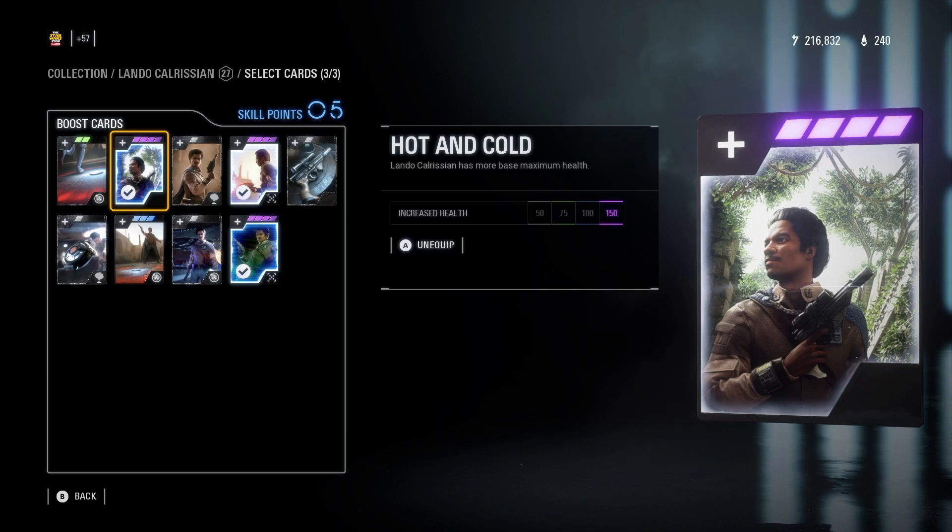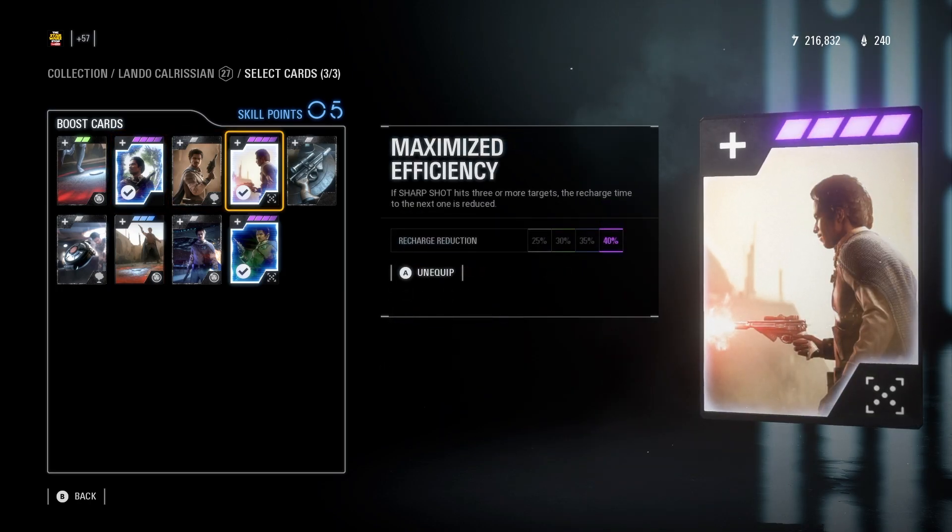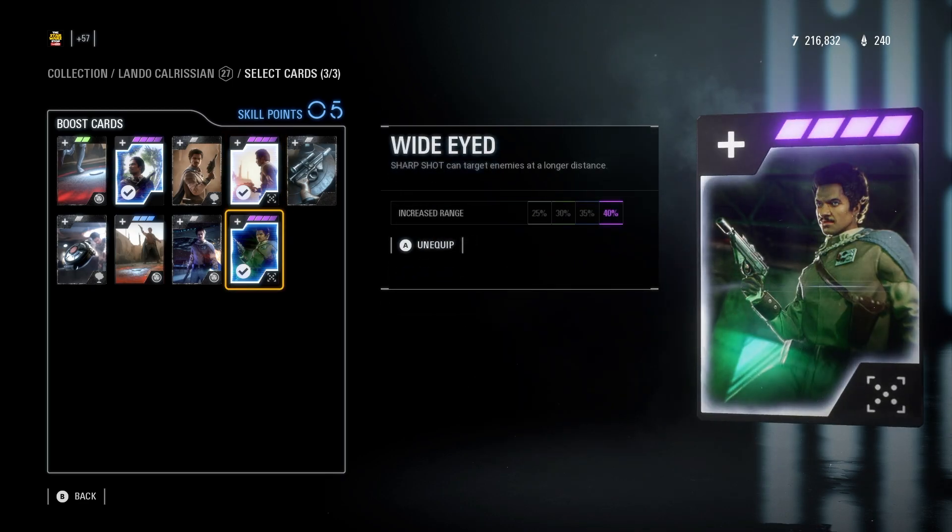Hot and Cold is nice — you get a little more health room. You don't have any way to get your health back with Lando, so you want as much health as possible. Maximize Efficiency is also really good, just to make your Sharp Shot even better than it already is. Wide-Eyed is really good too — the Star Cards for Lando are pretty self-explanatory.